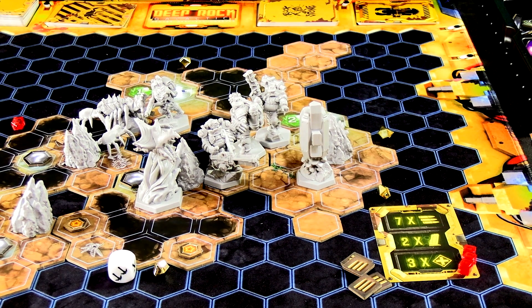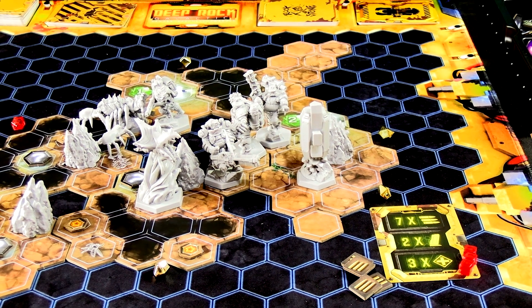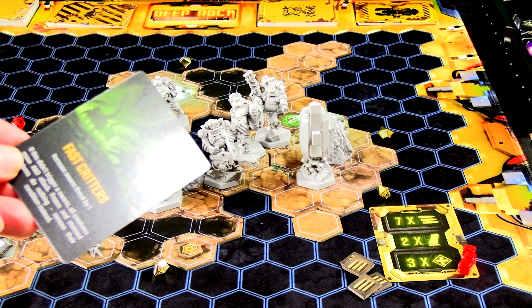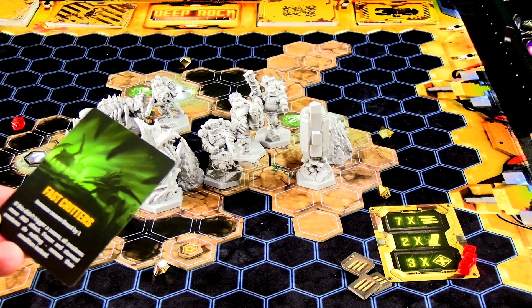He tries to pickaxe that rock to create an alternative path through, but he failed to break the rock. Event card: Fast Critters — increased swarm threat by one, we're one away from another swarm. It didn't trigger a swarm though — all creatures move and attack. Frozen or stunned creatures do not — they just remove their condition.